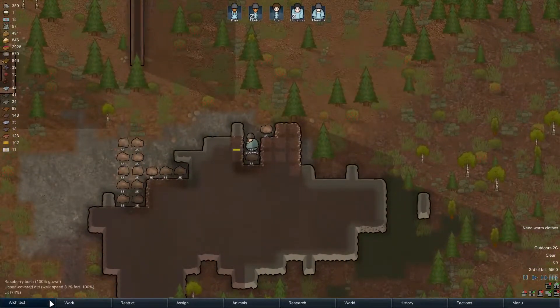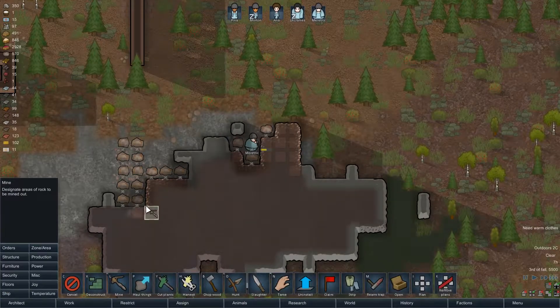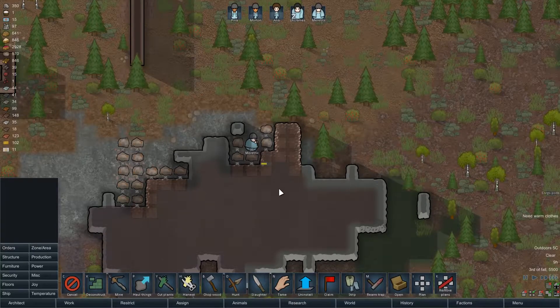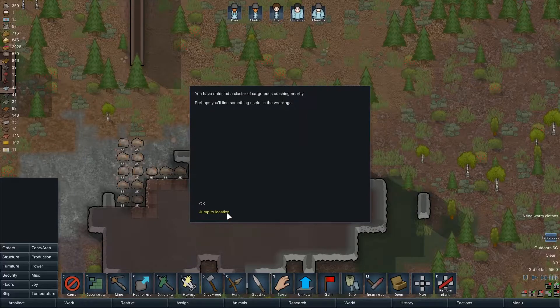We're just going to continue mining for now because we want a lot of steel, so we can move on from this temporary base and build something more permanent. We might also start a second base at some point — not a large or permanent base, but a mining outpost somewhere that we could send people to mine and go home after a few days.